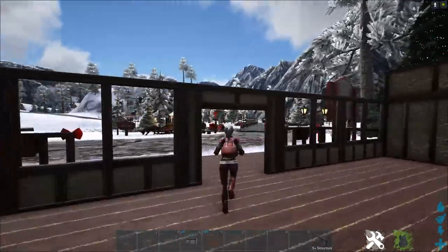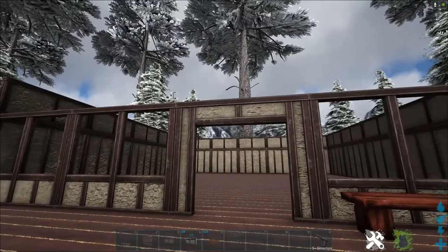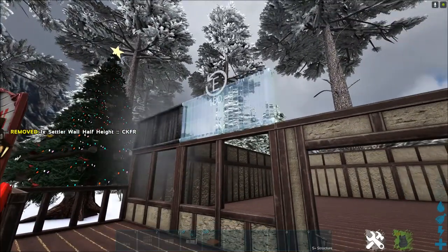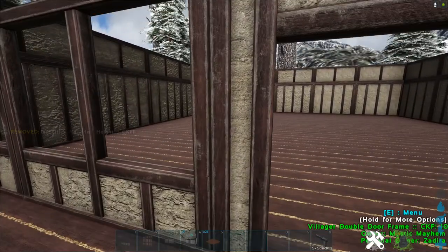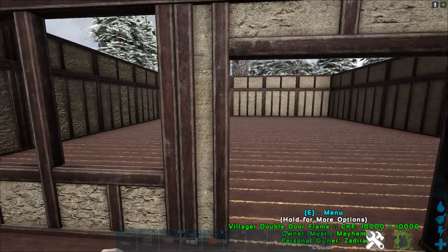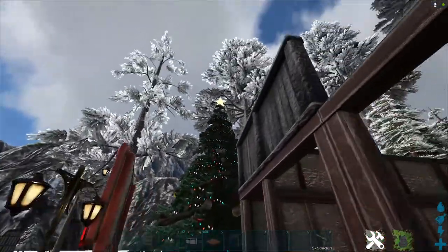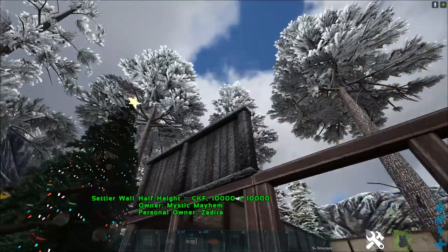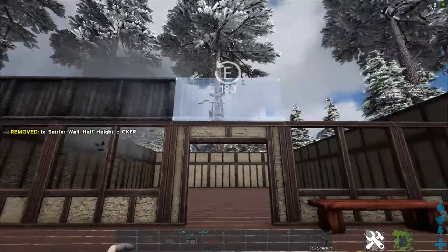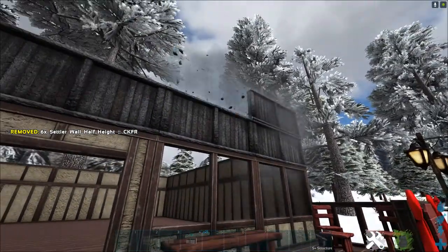Then on the front here, we want to use the half walls, but to give it a little bit of different texture and different look, to separate it up just a little bit, we're going to use the Villager structures — the foundations and the walls. These are the Settler walls. So we're using Settler walls for the upper front region to kind of just separate it off and give it a different look. That'll be eight of those — five on the first row, three on the top row — and that just gives it a little bit of a different look.